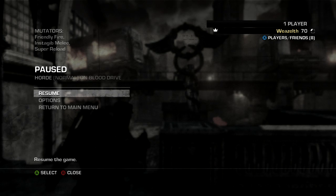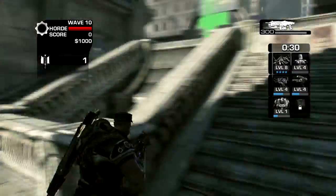You want to set up - you can do it as a private horde, like with mates or by yourself, whatever you want. I'm doing it on Blood Drive just because it's quite an easy map to see where everyone is. You want to turn friendly fire on at the top. This mutator is the one thing that will make this a lot easier, especially if you're playing by yourself. I've also put Insta Melee on in case you get berserkers, and Super Reload just because it kills the bosses quicker.